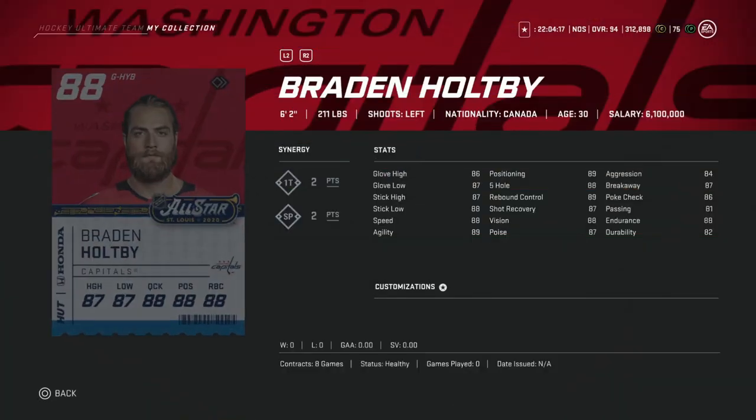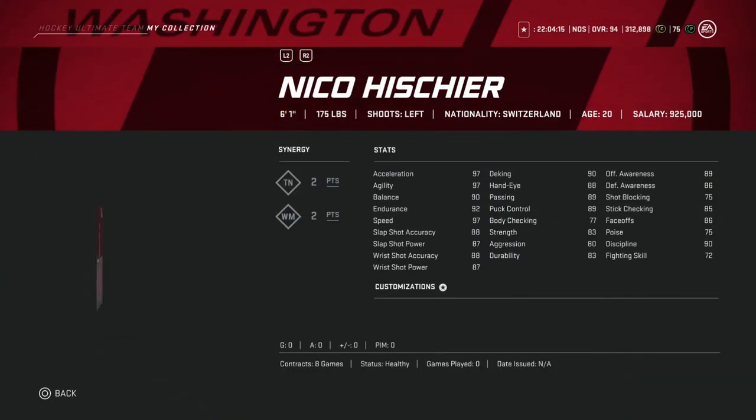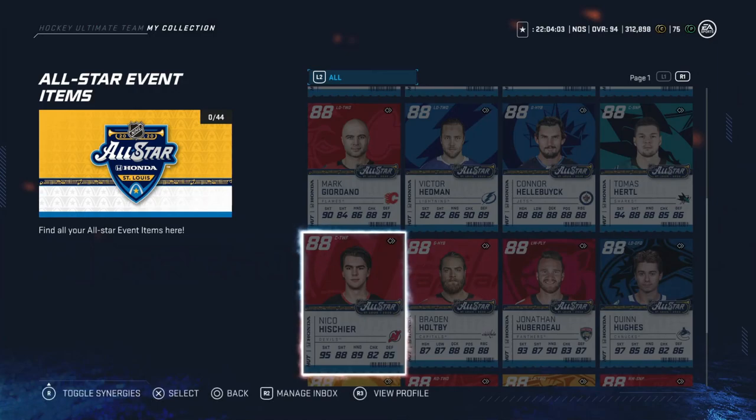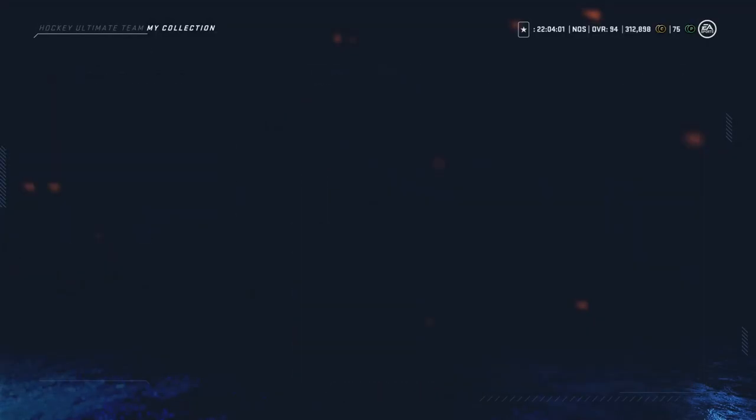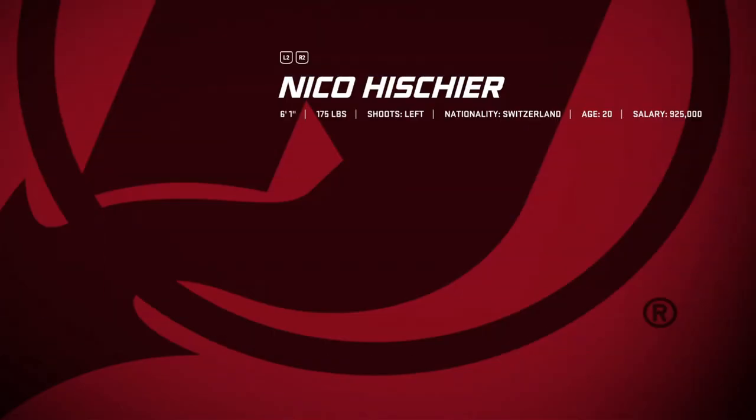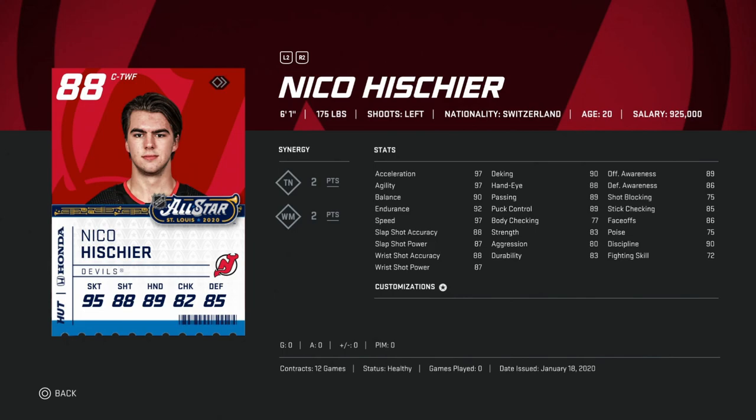Then we've got Brayden Point — 84 aggression, you know what to do. Hard pass. Nico Hischier — 97 skating, so that's already good. High 80s shooting, deking is 90, 88 hand-eye, 89 passing and 89 puck control. If he scores, that's not terrible. Again, depends on how much he's going for — around 100k. If you're going to invest in someone, at least make them fast. 97 is not bad for 100k. I don't think he's going to do much, but you're not going to lose much on your investment if he doesn't do anything.